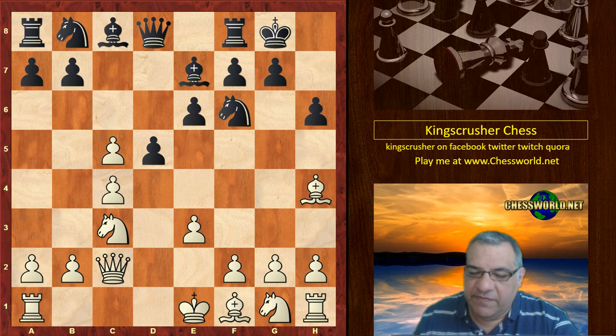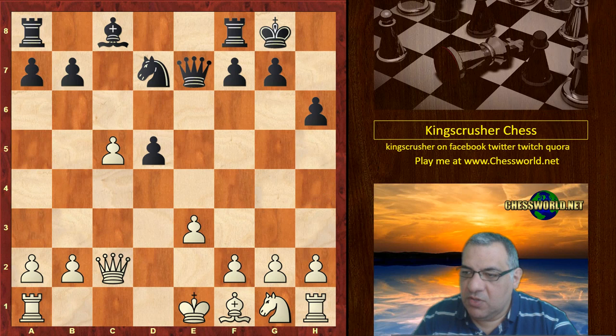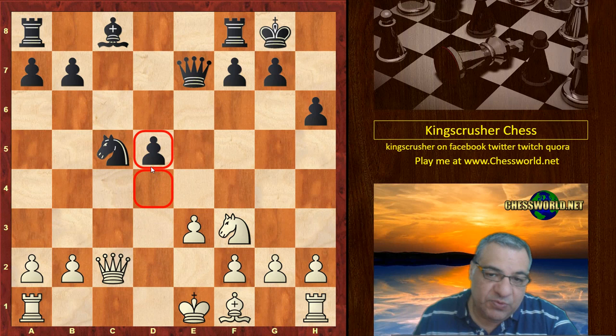Black takes the risk of potentially having an isolated Queen's pawn. After cxd5, Nxd5, Bxd5, Qxd5, Nxd5 — that isolated Queen's pawn could be a long-term positional edge for white. Knight takes c5 gives a nice blockade square on d4, and later white can perhaps double rooks against it in an ideal world.